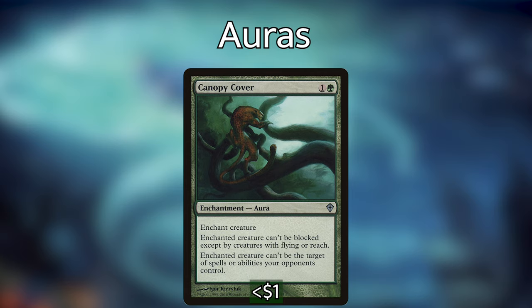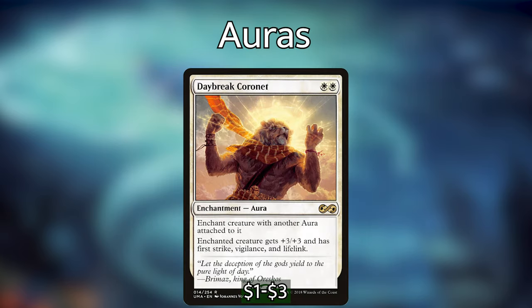Next up we have Daybreak Coronet. To enchant a creature with this it already has to have another aura on it, and the enchanted creature gets +3/+3, first strike, vigilance, and lifelink — all for two mana, super powerful. Vigilance is really important because we're not playing a high density of creatures, so tapping out with Tuvasa can be risky. Being able to attack with her and hold her up as a blocker is really powerful.